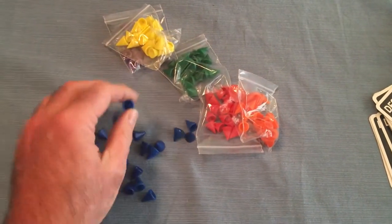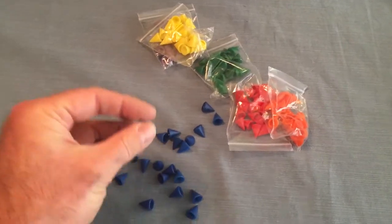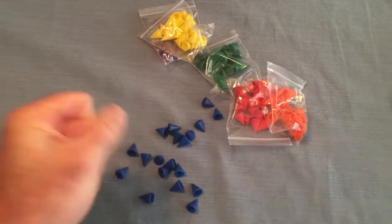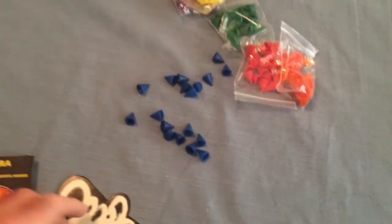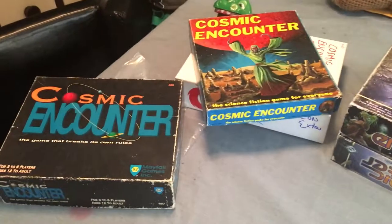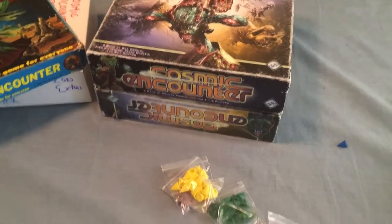These ships — it's a cool idea to have three-dimensional ships, but you cannot hold onto them very well. They do stack, but they're just a pain to work with. Cardboard chits from the Eon editions work a lot better, and the plastic ships from Fantasy Flight are the best.